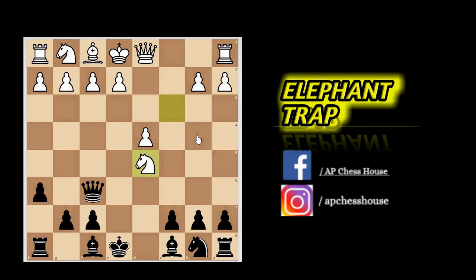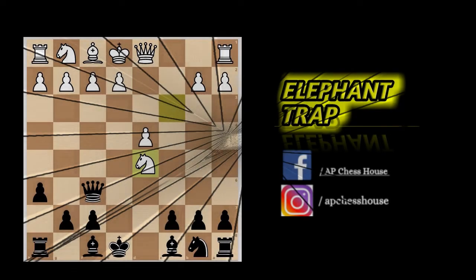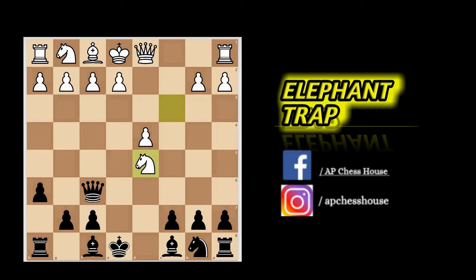The best move here is knight b to d7, inviting white to capture on d5 and setting up the trap with bishop to b4 check. I hope you all liked this trap. Comment down below what's the next trap you want to learn, and if you want to learn more such traps, hit the subscribe button and also press the bell icon so you don't miss the notifications from our channel. Thank you.